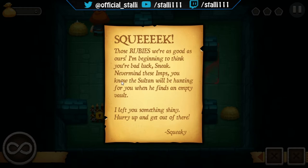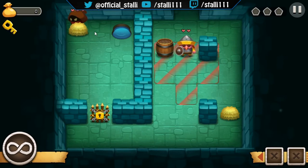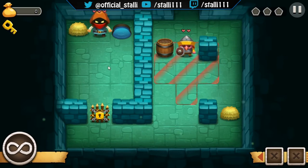These imps — I take it the character's name is Sneaky, so he's a sneaky sneaky. Well it should be sneaky sneak then, never mind. When he finds an empty vault: 'I left you something shiny, hurry up and get out of there, Squeaky.' Right, let's have a look. Got the key. Can't go in there.